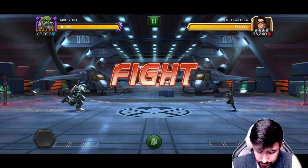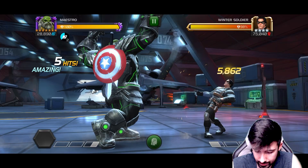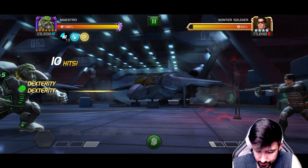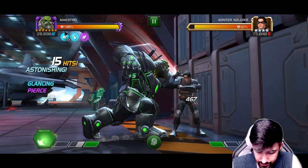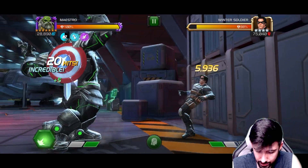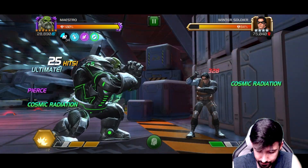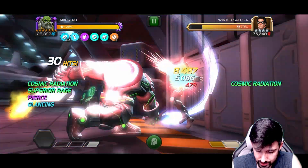We're going to start here with no relic just to show him without it so we get the full damage comparison. We're going to build up our neutronium, and as we build it up we start getting these buffs — glancing, pierce, and I think something else like a cosmic something — this one's cosmic radiation, which does damage while I'm next to the opponent. Throwing my special two here.